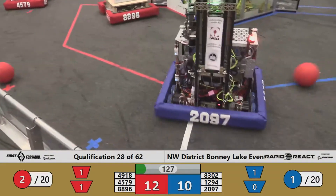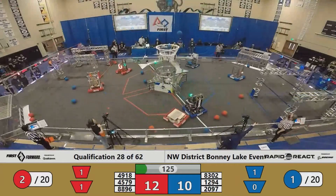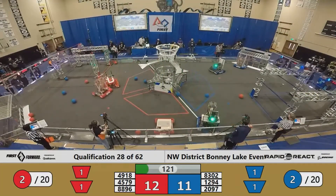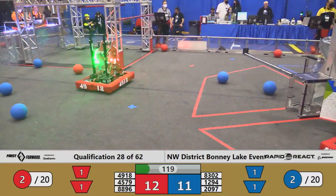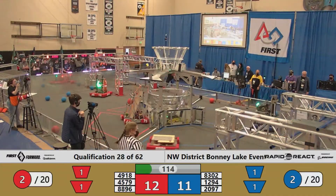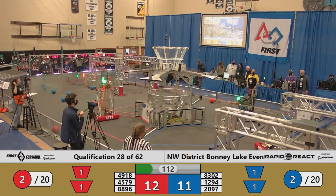Drivers now manually operating their machines. 1294, Pack of Parts with two Blue Cargo. 2097 had two Blue, they let them loose — one hits the low hub, one goes nowhere. And 1294 in and out with both of their shots at the upper hub. Red Alliance now just a one-point lead, 12-11.